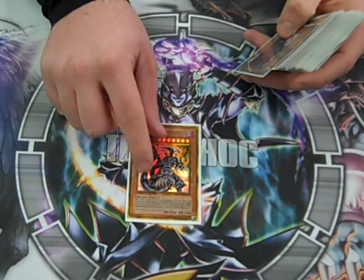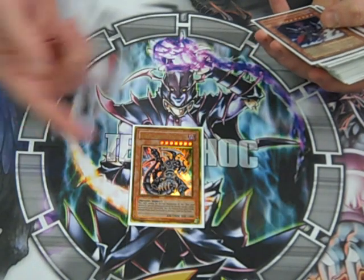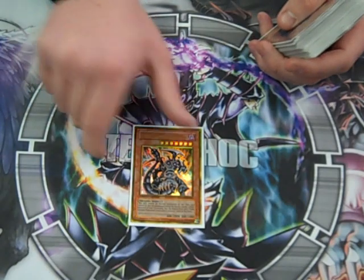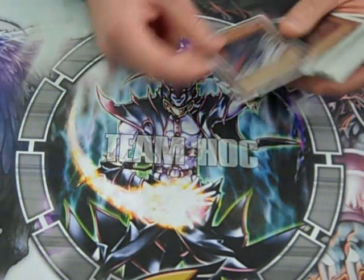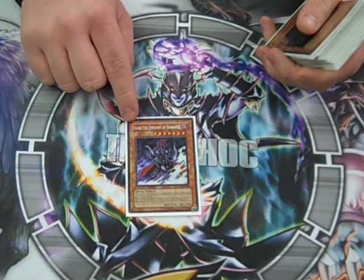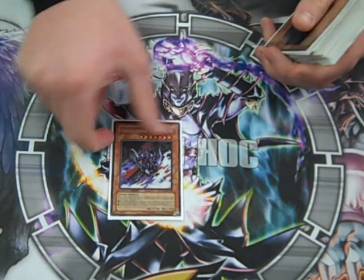Dark Armed Dragon. We're running Darks here — why wouldn't you run a 2,800 that could blow up multiple things per turn? Gorz: it could really save you. 2,700, you get a token too. I mean, what's not to like about that?